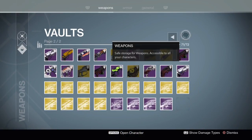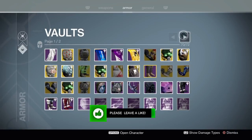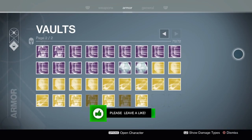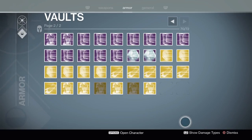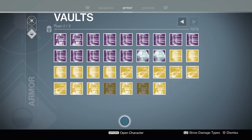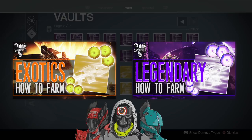I do upload at least one legendary engram opening video every week, as well as one exotic engram opening video, and my cryptarch level is currently over rank 300. So I do get a lot of engrams, and understandably I get quite a few comments asking me how I manage to get so many whenever I upload an engram opening video or whenever you guys happen to see my cryptarch rank.